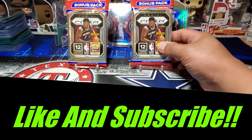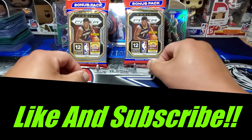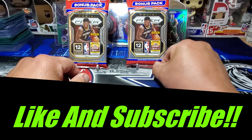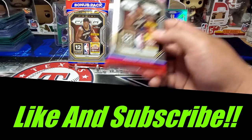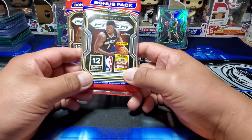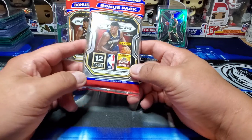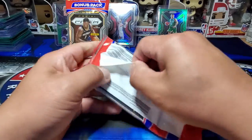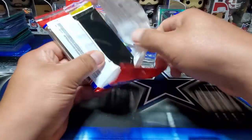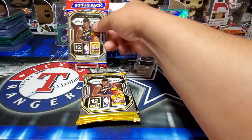What's going on YouTube? TV Sports Rips coming back with another video. Today we have a couple of cellos of Prism Basketball. We've opened this before on the channel — I think we just opened one pack. Today we're going to be opening two packs. You're going to get the 12-card regular pack and then the 3-card tricolor bonus pack. Without further ado, we're going to get right into it.